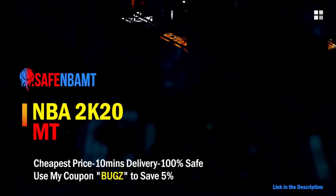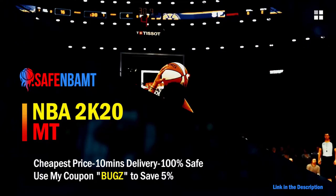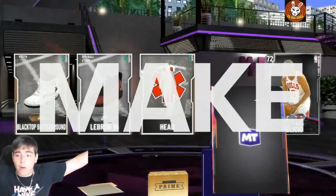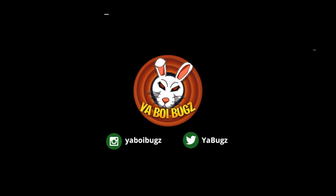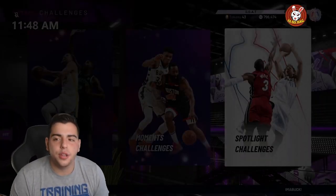If you want cheap, fast and reliable NBA 2K20 MyTeam coins, head on over to nbasafe.com and use code BUGS for 5% off at checkout.